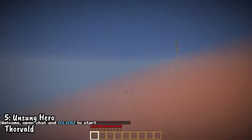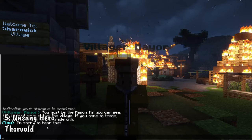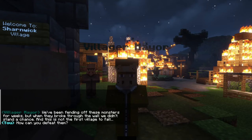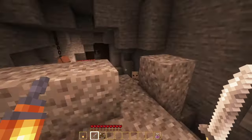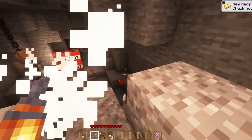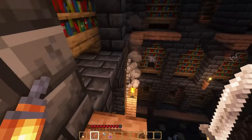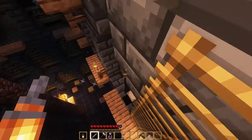Number 5: Unsung Hero by Thorvald. The story sees you, a mason from a far away land, as the last chance to save the villagers from the undead that are spreading across the world. As one of the last remaining villages in the area is attacked, you realize you are the only ones still able to fight the undead. You embark on a dangerous quest through caves, mines, and dungeons in a desperate attempt to stop the undead. As it turns out, this was this creator's first crack at an adventure map, and it is near perfect.